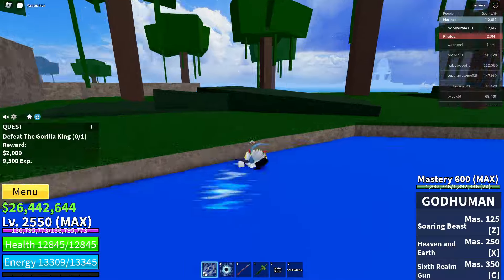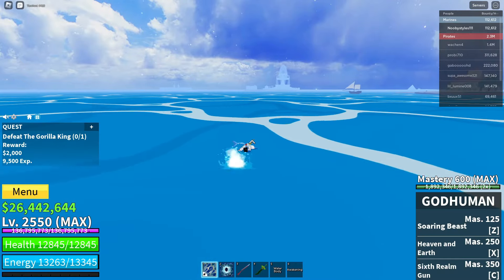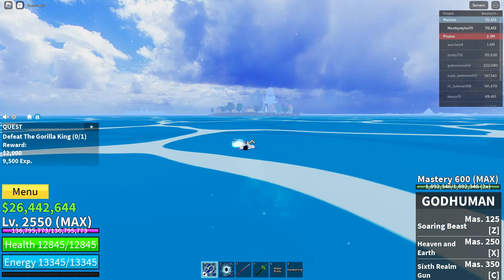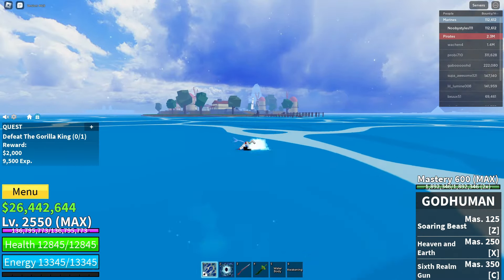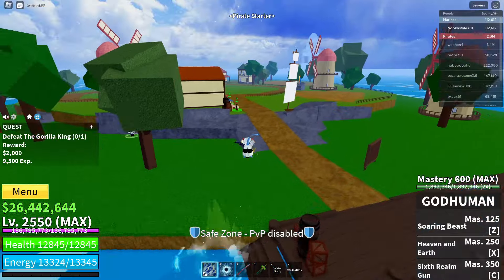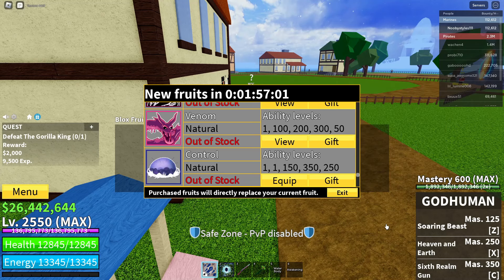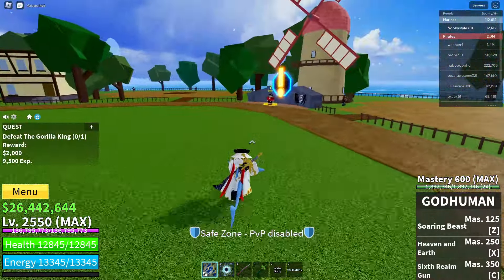Now go over to the pirate starter area — take a boat, fly, whatever, it doesn't matter how you get there. Once you're here, go over to the block fruit dealer once more. Click on this guy, click continue, click gift on the fruit, then store inventory, then gift again. Wait for the popup, click exit, and click the black box.